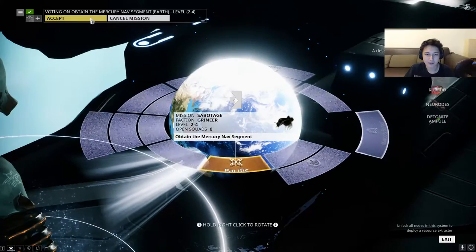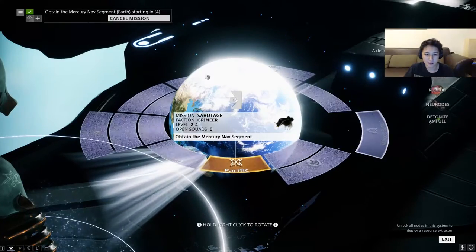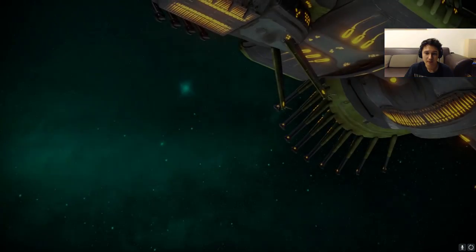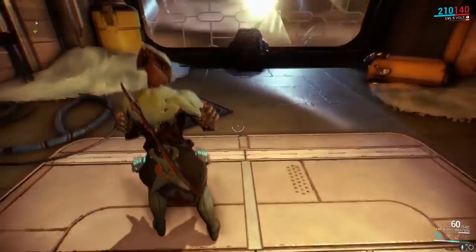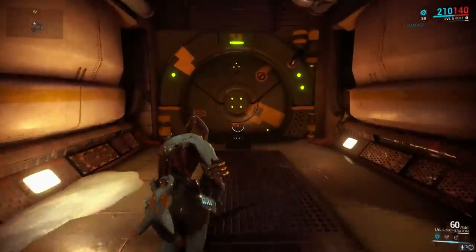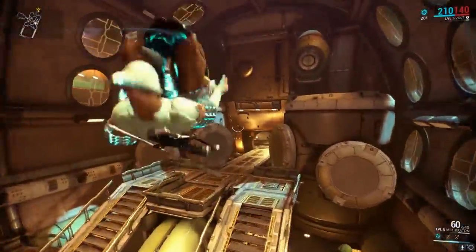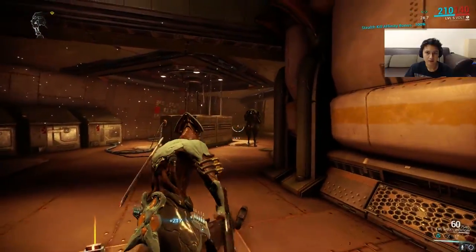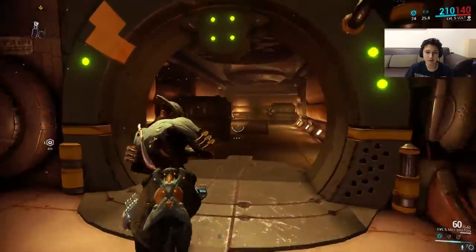Let's go grab our Mercury nav segment, which is required to actually be able to kill Vor. Planet nav segments basically unlock the planet on your star map and allow you to do missions on it. This mission looks to be a spy mission, but it might be a retrieval mission like when we grabbed our Foundry Segment.